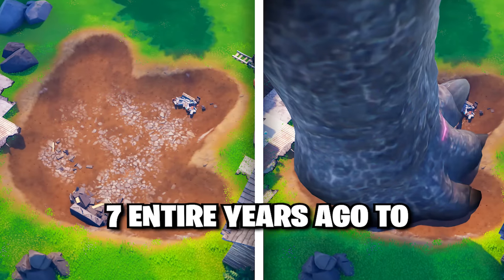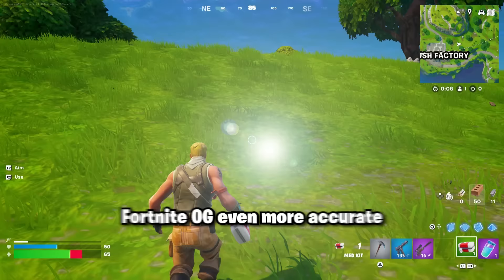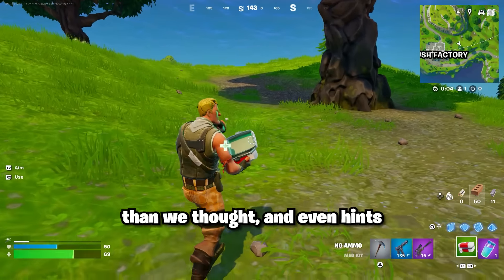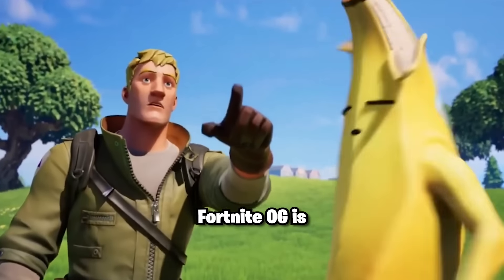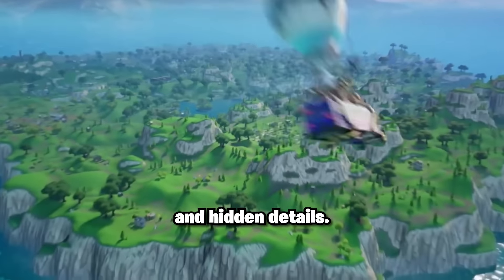From foreshadowing collabs 7 entire years ago to last minute changes making Fortnite OG even more accurate than we thought, and even hints for future updates teasing what's to come once it ends, Fortnite OG is full of secrets and hidden details.